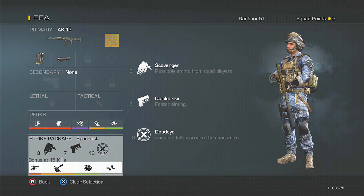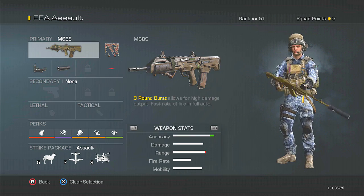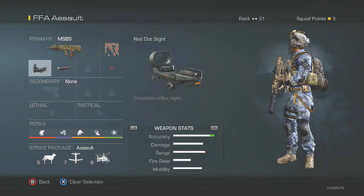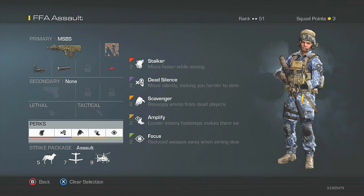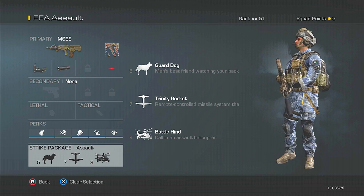The other class I use for free-for-all — same thing about the gun, use whatever you want. This is my assault setup. It's very similar to my other one for starting perks. The only difference I made is instead of Sleight of Hand I put in Scavenger, simply because I'm not going to be earning Scavenger through the Specialist bonus obviously, and Scavenger is more important than reloading quickly. You never want to be in a situation where you have no ammo or have to pick up an enemy's weapon.